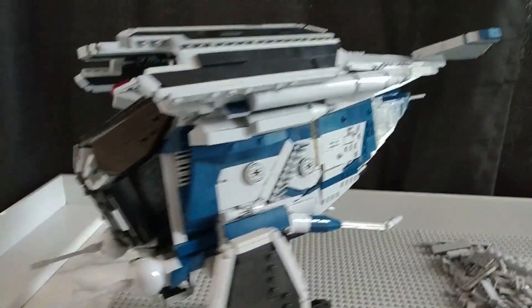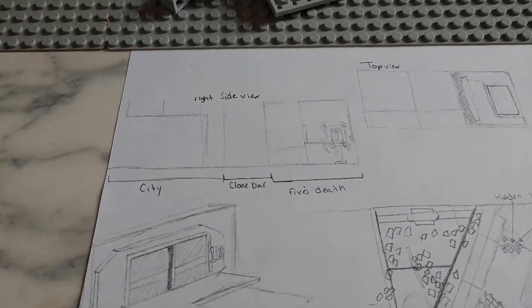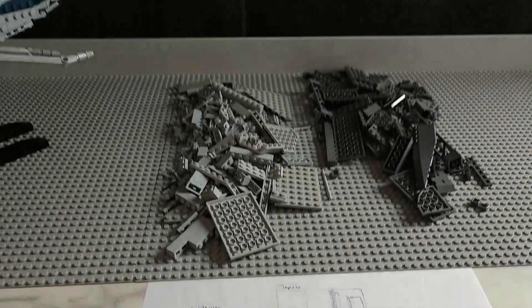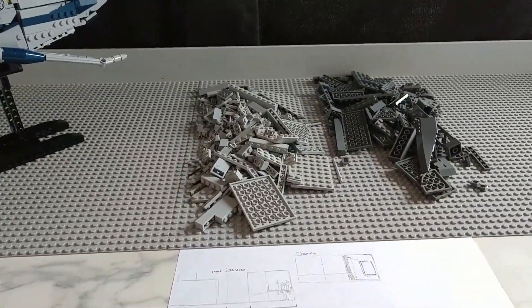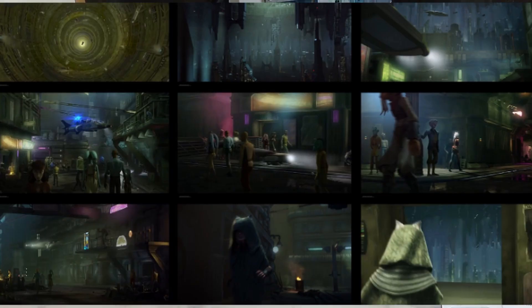Let's get into the design of the MOC. The first section — the first base plate — would be the area where Fives is killed by Fox. The middle section would be the Clone Bar, and the rest would be combined with Ahsoka escaping from the Coruscant police, which would be really interesting to see.